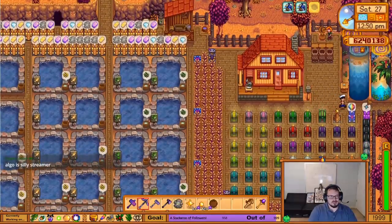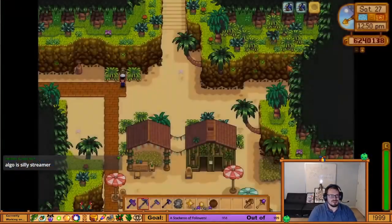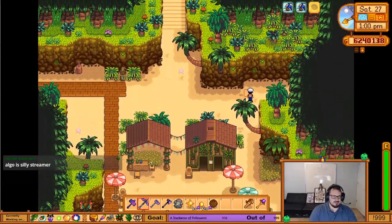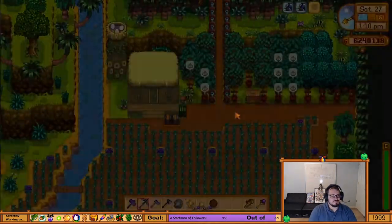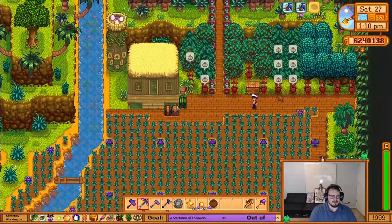The only place I haven't shown off in detail is the island. There aren't many secret passageways — I don't have anything over on the pirate cove part, nothing on the resort either. The only place I've got much of anything, outside of a few Junimo chests, is in the farm area where I do a lot of different things.